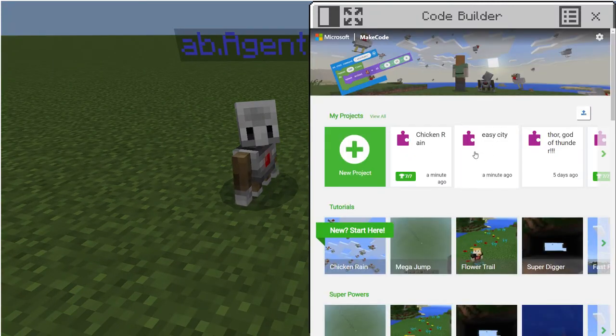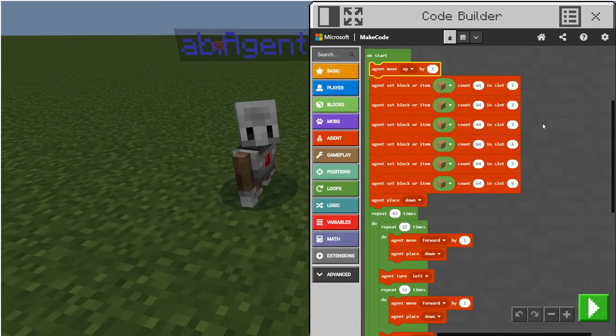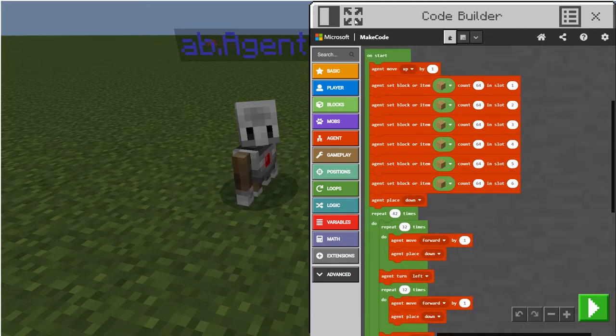I have a code here called 'easy city.' This is an easy way to make a city. It looks pretty hard, but you're able to duplicate stuff which makes it way easier. All you gotta do is repeat this code — it moves up by one, then places a whole ton of blocks in the slots. Basically, more blocks inside the slots means more blocks for the agent to place down.